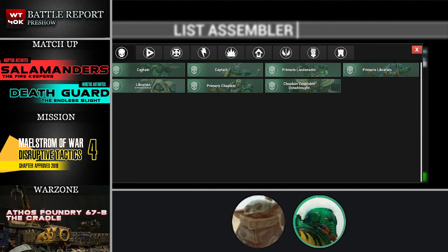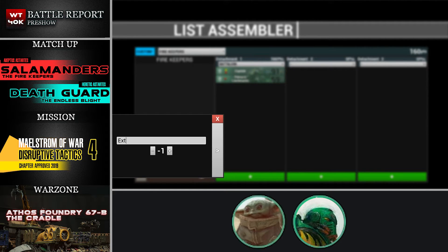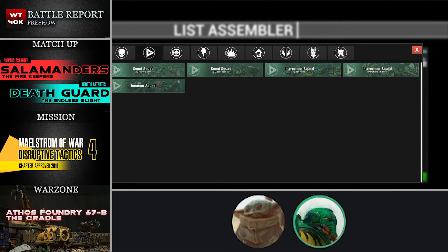The second HQ is a stock standard Primaris Lieutenant with the mastercrafted auto bolt rifle, and I've spent one CP to replace it with the Bellicus Bolt Rifle, which has one extra shot, one extra strength, and one extra AP. That's a nice cheap relic that adds volume, and extra strength and AP — you can't go wrong.